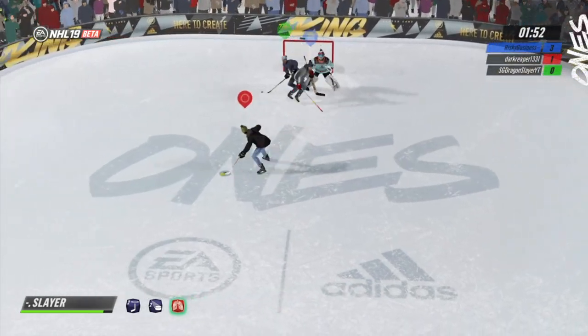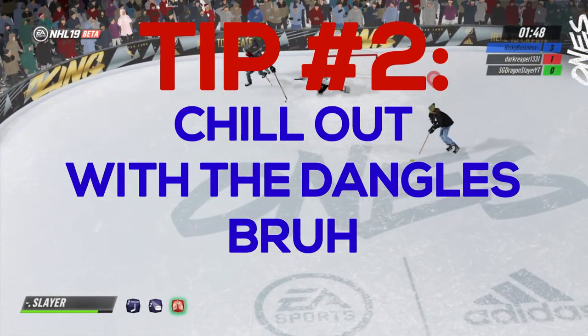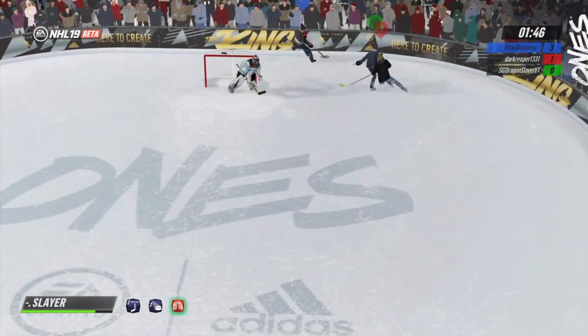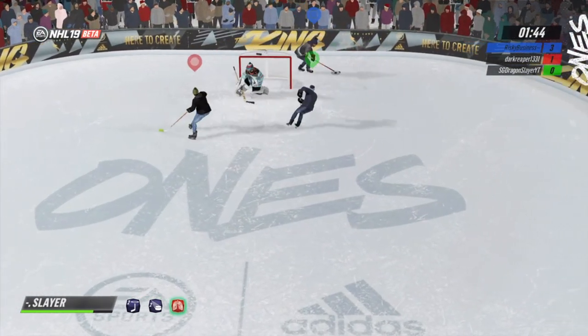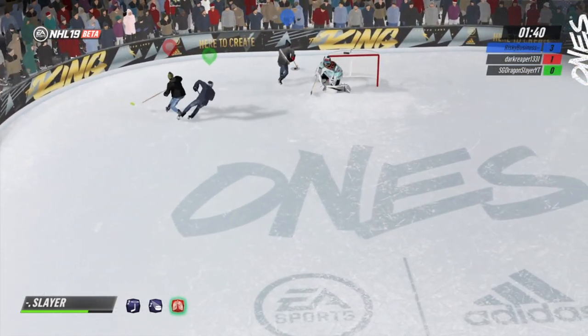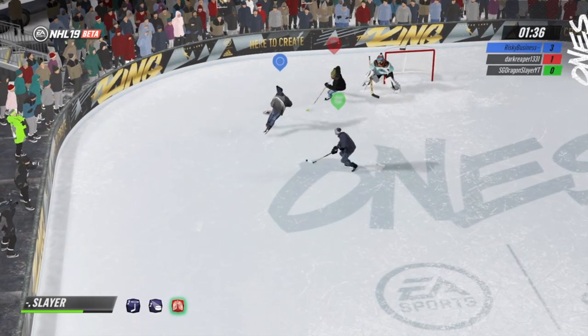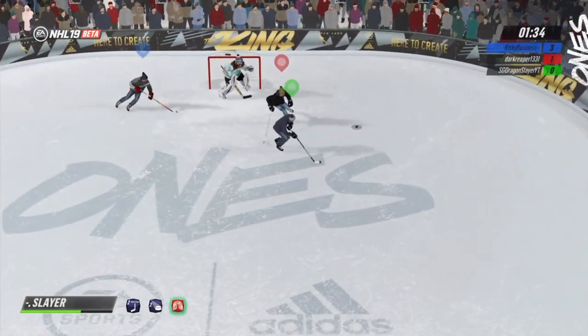My second tip is that you're going to want to try and limit the amount of stick handling that you're doing. You could try and be a dangle god but you're going to get hit a ton and lose the puck a lot. I'm not a fan of going for loose puck dekes at all because everyone in Ones is super defensive, so they're not likely to go all in for a poke check like they would in EASHL.